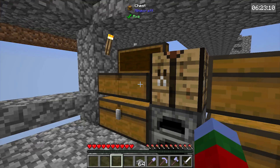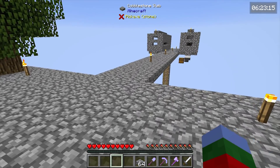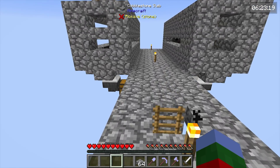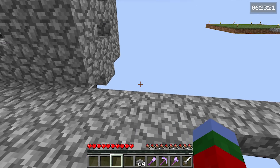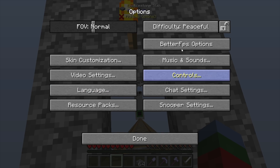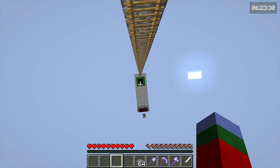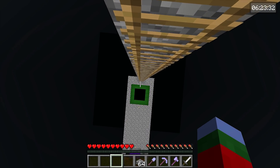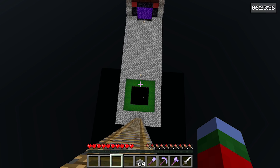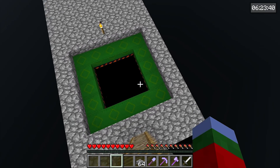Let me grab some slabs. I made a little platform that we can stand on if we need to. I also want to check the spawner since we've updated it — nothing. Oh, it's on peaceful — that'll do it! Let's fix that and head back to the nether. I just did a three-wide ring around the entire platform — let's hope it's okay.